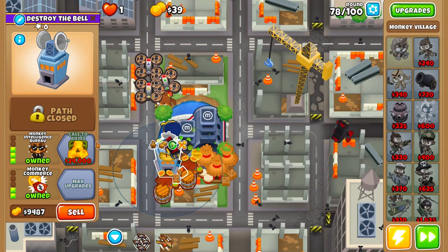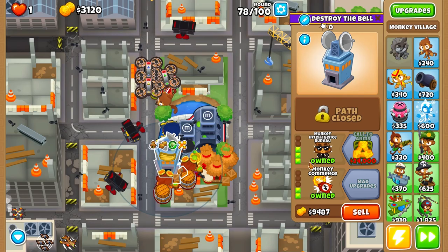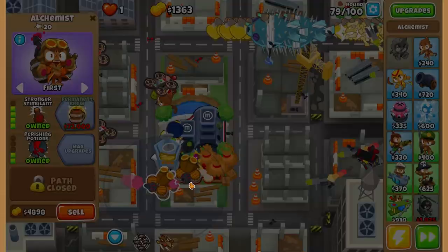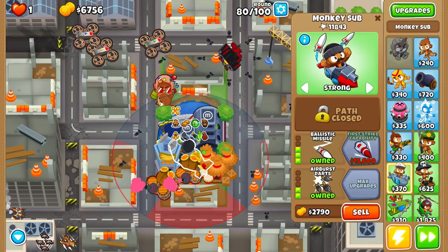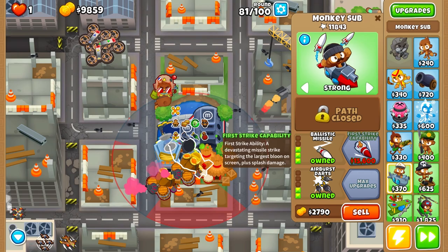MIB is bought. Even though we don't need the camo vision from this village because Etienne already gave us camo vision, we still have to buy the MIB to destroy DDTs. Now let's strengthen our support monkeys — alchemist tier 4, then first strike capability. I wonder if we'll be able to solo this game with three fifth tiers if we save up for the permabrew. We need to save up for the first strike capability — it's a pretty expensive upgrade but well worth it.